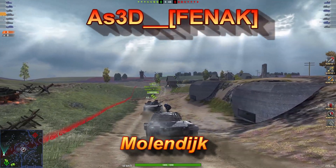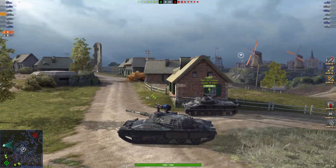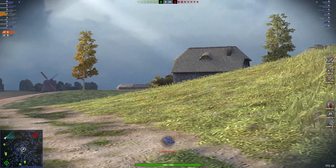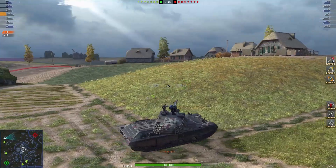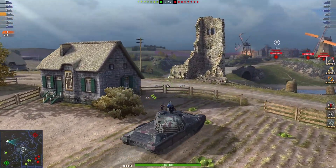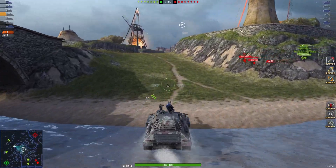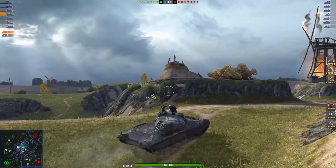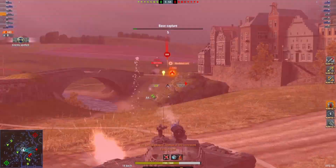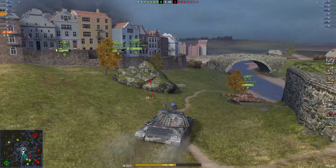Our last replay is from as3d of the Fennec Clan on Mullendike — thank you for your replay, my friend. As3d is pushing up to spot. There's a nice little hole-down spot just over here which he's moving to. Blind shot into the TD bush — always a good way to go. Sometimes you've got to be careful, some of these guys move very late. Pushing up to the center, haven't been spotted yet. Throwing straight over the base — oh, nasty hit then. An unlucky shot on that one. 343 damage on the board.